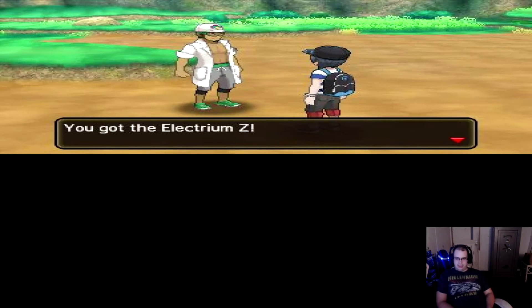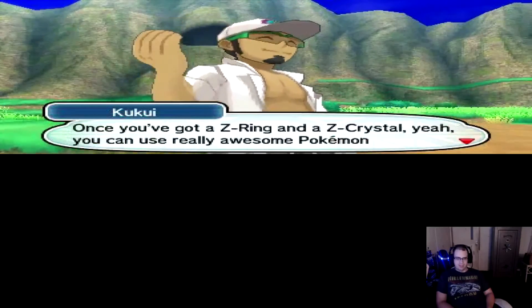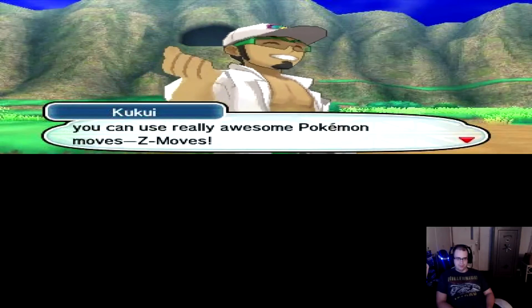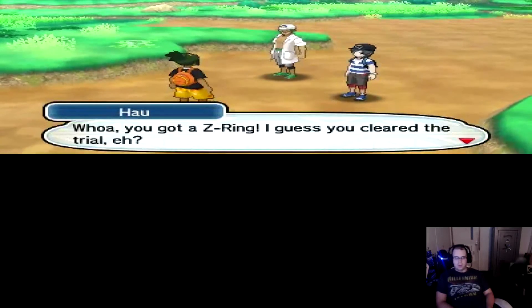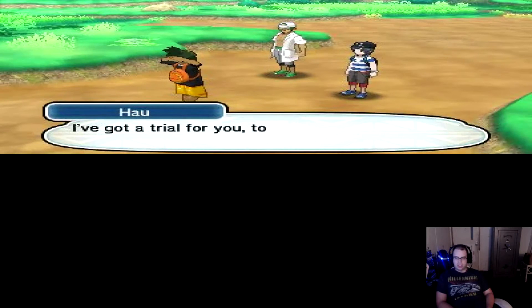Electrium Z — that sounds like something for an electric Pokemon. Once you've got a Z-Ring and a Z-Crystal, you can use really awesome Pokemon moves — Z-Moves, son. Well, you got a Z-Ring, I guess you cleared the trial, eh? Congratulations. I've got a trial for you too — look over there.